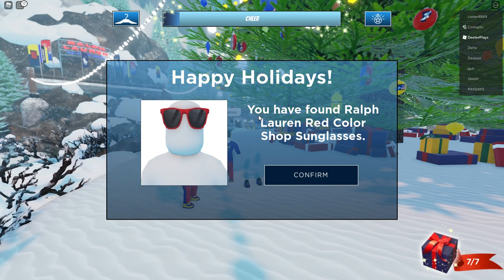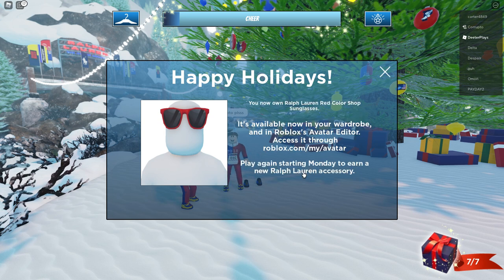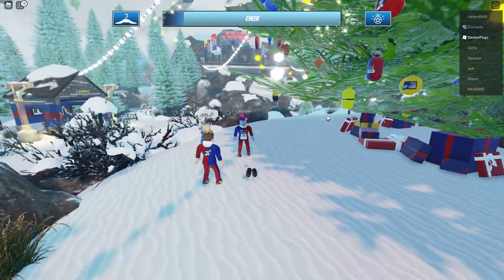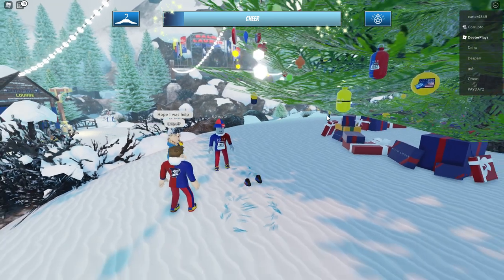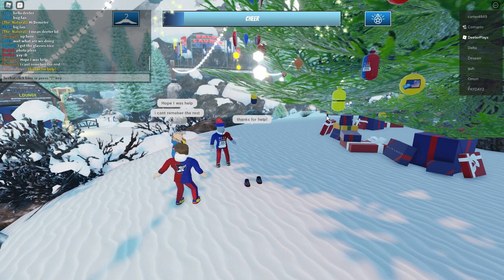As soon as you pick that up it says 'Happy Holidays, you have found Ralph Lauren Red Color Shop Sunglasses' — and you get the badge that pops up in the bottom right corner. When you click Confirm, it says it's available in your wardrobe in the Roblox Avatar Editor. It might not be available for about an hour — it seems like a lot of these things you get it and then have to wait an hour before it's in your inventory, but it'll eventually show up. If you guys are new here, I'd love to have you subscribe and hit that notification bell — thanks so much for watching!